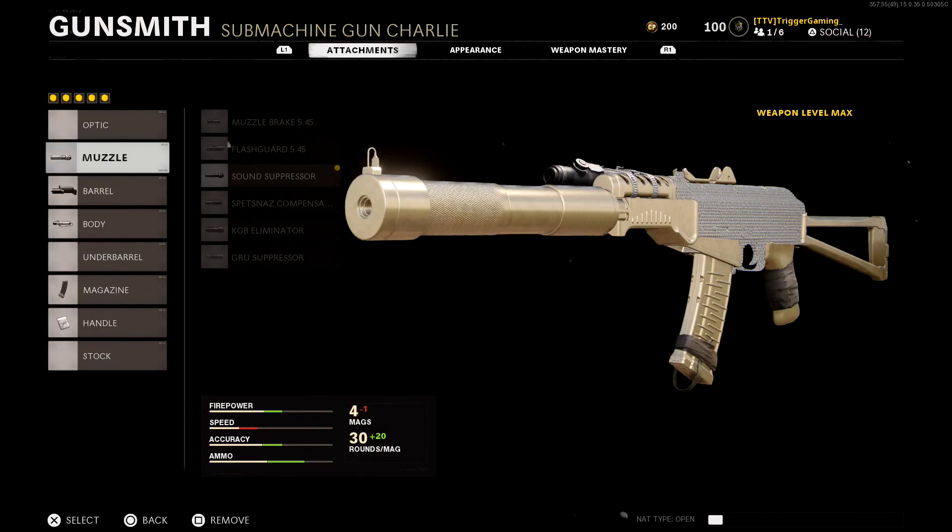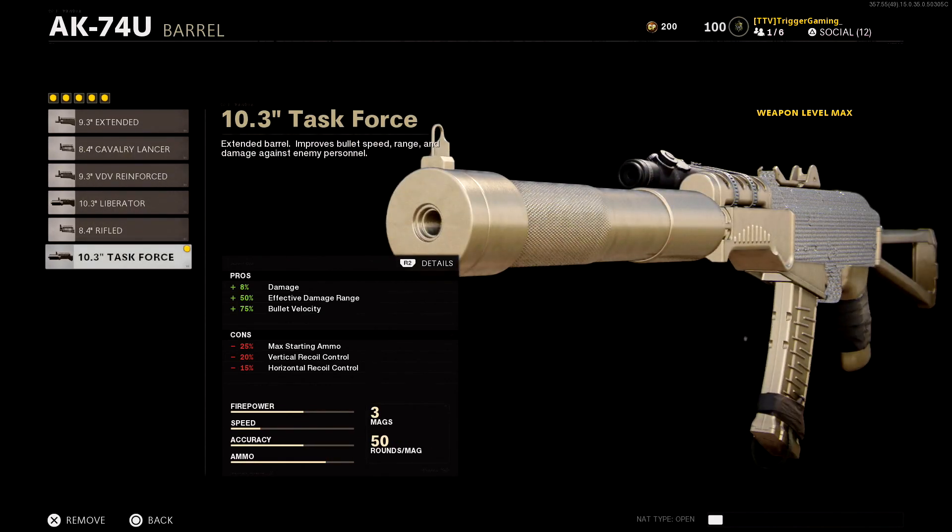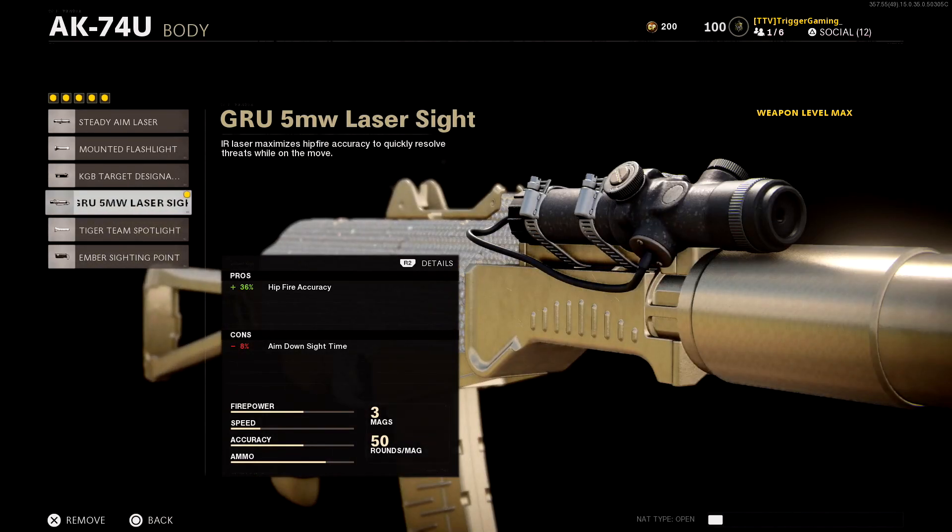So first you want the suppressor. This is a must because when you are flanking you do want to stay off the map and you don't want the enemy to see you are behind them. For the barrel you want the last barrel which has the most damage and all that good stuff, but it does have a lot of recoil — don't worry about that because you are going for point blank and it won't really affect you. And for the laser you want the 5mm laser. This is going to decrease the hip-fire accuracy spread as much as possible and it will help you land all them bullets.